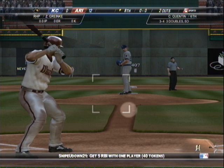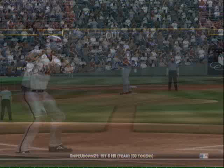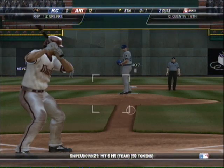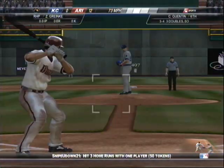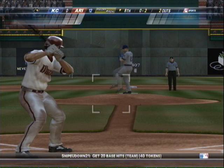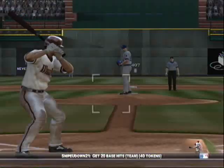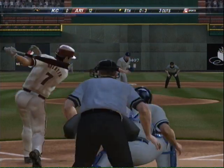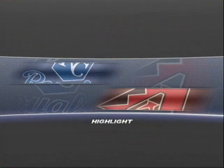Granke will be coming into the game to take over the mound duties. He was a one-game winner last year. Opponents have done pretty well hitting .280 against him. Hit in the air, foul down the left field line — count is one and one. Granke kicks and delivers. He's ahead on two strikes. He's got a few pitches he can play with, trying to get him to chase something out of the zone. Cut fastball — swung on and missed, and the side is retired.